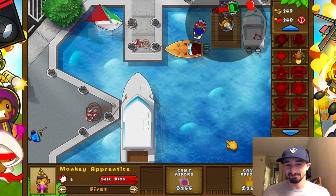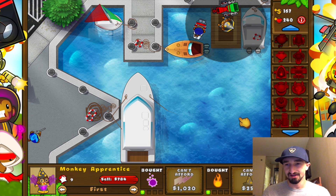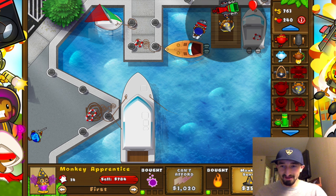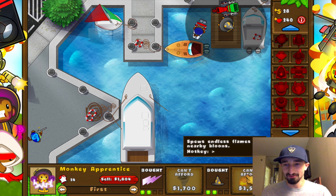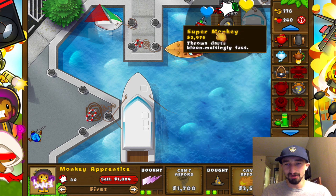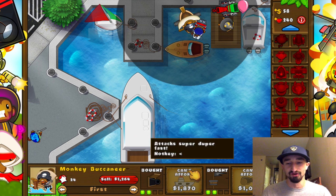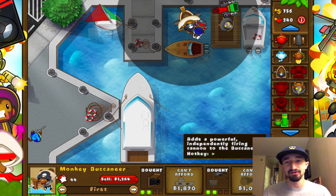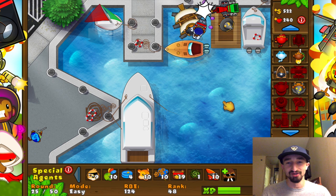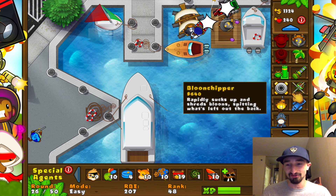Monkey apprentice time — check. Let's upgrade to a fireball one — check. I could do the camo one or a lightning bolt. Lightning bolt — check. Monkey buccaneer time — we'll put it down in the backfield right about here. Monkey buccaneers will forever be one of my favorite towers, even if I don't use them as much anymore. I used to use these things so much — I would come up with strategies where I could just use those and get to wave 70 or 80 on hard mode. I had the coolest strategies when I first started playing this game. I've adapted them over time so they work better.